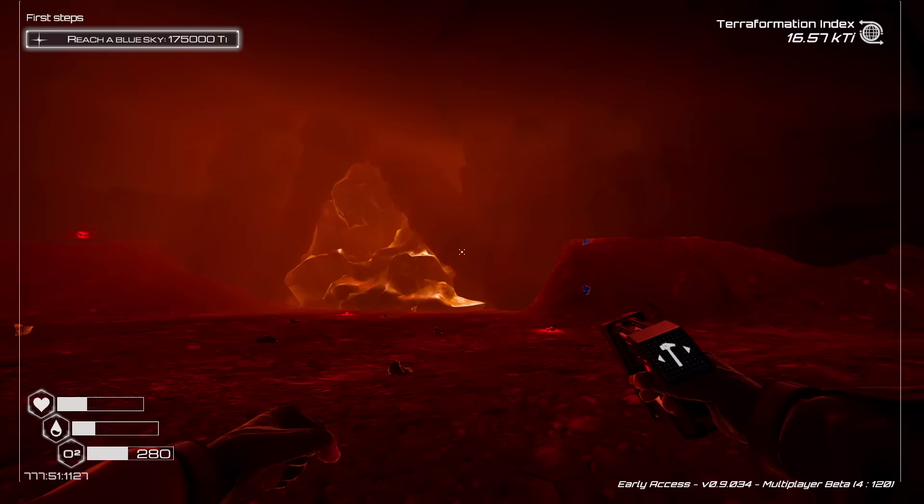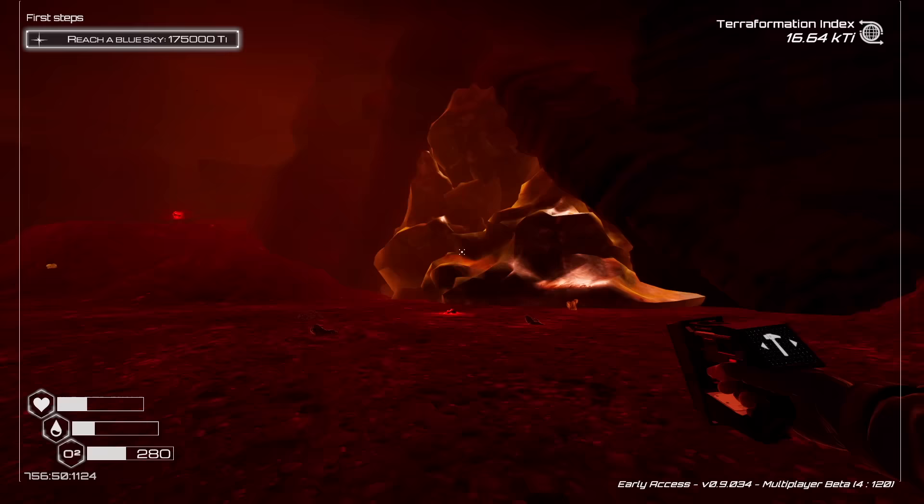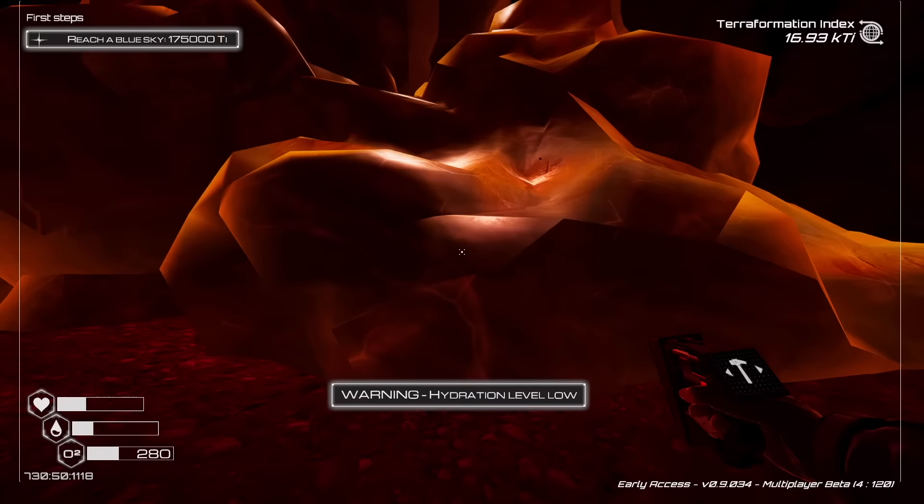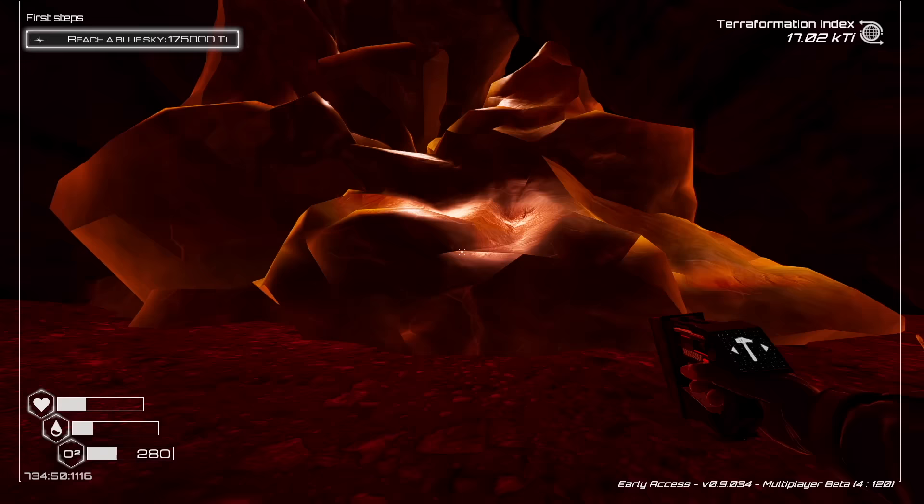There are areas around the map that are blocked off - like this right here is blocked off with ice. But once we get to a certain level of heat, this starts melting and then this area becomes open for us to explore. So the map changes as the terraformation process advances.